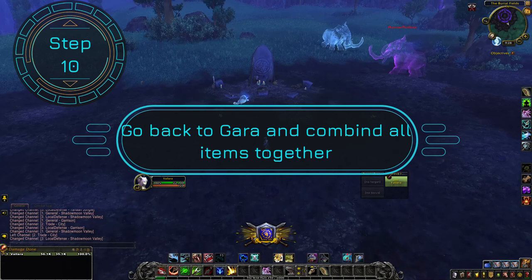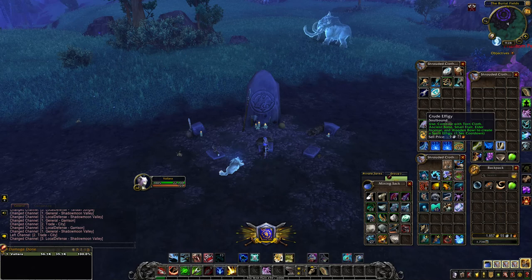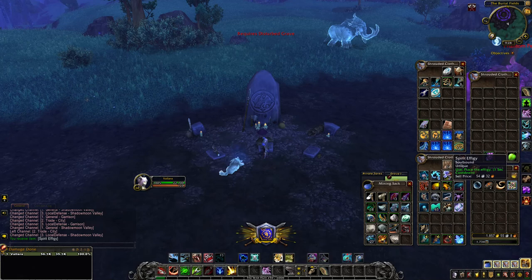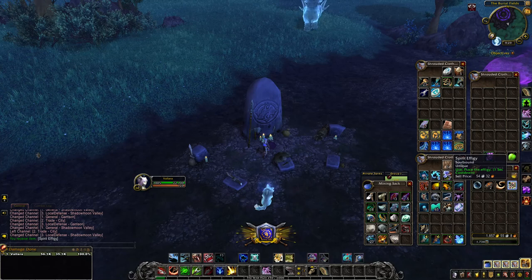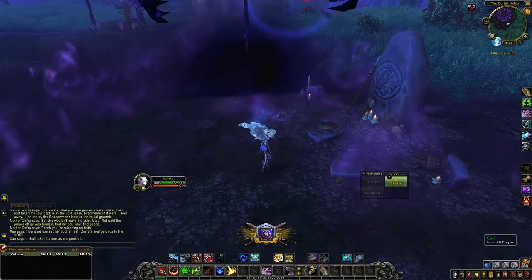Step ten: go back to Gaara and combine all of the items together. Open your bag and right-click on the crude effigy — that will combine all the items together and you'll get a Spirit Effigy. Walk towards the big giant stone and right-click the Spirit Effigy, which will start a little cutscene. Some dialogue will play — just let that all play out. The big purple dude clearly did not like you meddling, and he is going to take the spirit of Gaara.